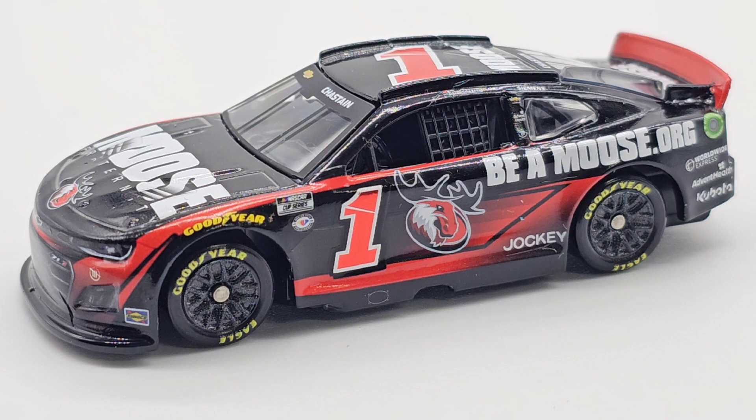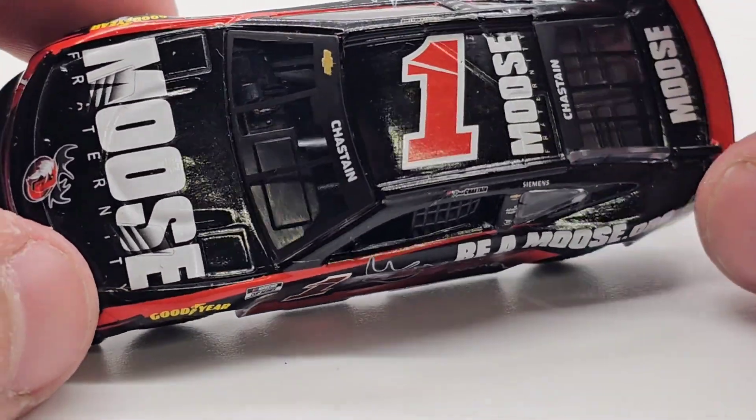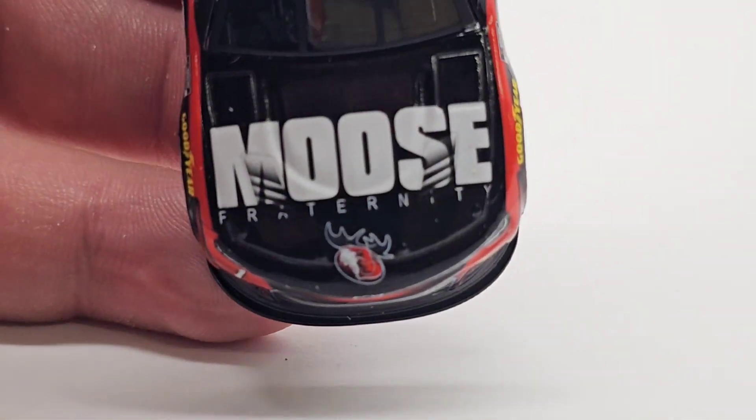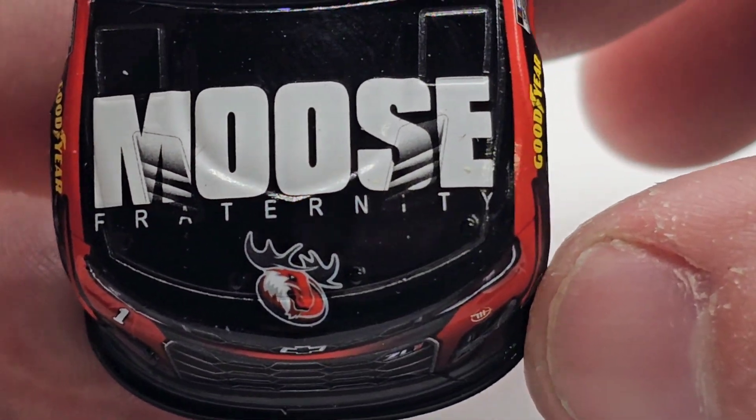Here's the diecast out of the box, and just like I said, this thing looks a hundred times better out of the box. It looks really stealthy and very intimidating — it's a very awesome paint scheme. Ross Chastain has actually been kind of quiet over the 2023 season; I can't really recall him having more than one or two on-track issues. He hasn't gotten any wins. He just got eliminated from the round of eight, I think. Either way, it's a cool car and it looks stealthy.